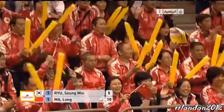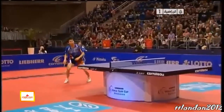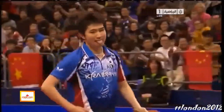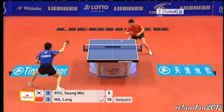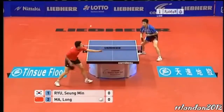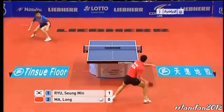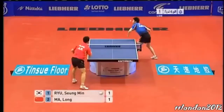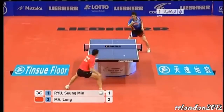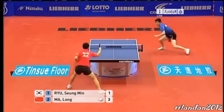Awesome play there from Ma Long — not often we see him away from the table, but he looks as comfortable there. The 23-year-old. And the crowd reflecting their excitement now — 5 game points. Ru Sung-min started with a 2-0 lead in the last game but couldn't see it through. Ma Long caught him by surprise. It's the topspin — one point each.